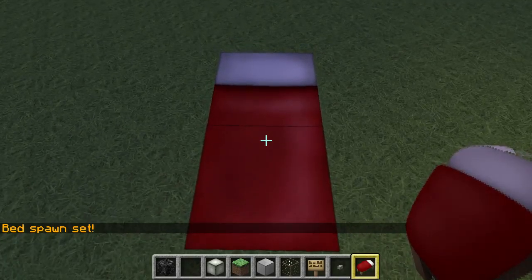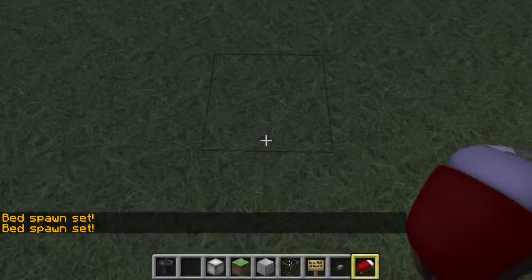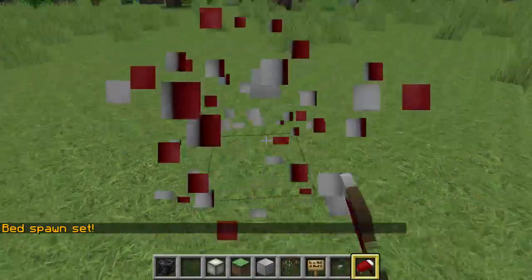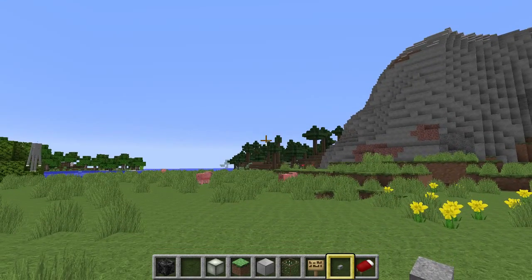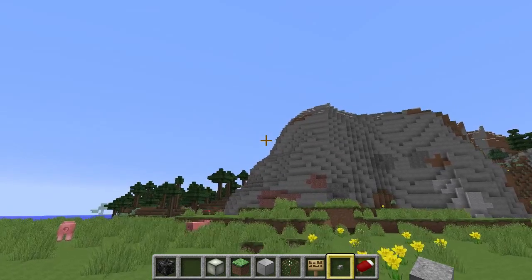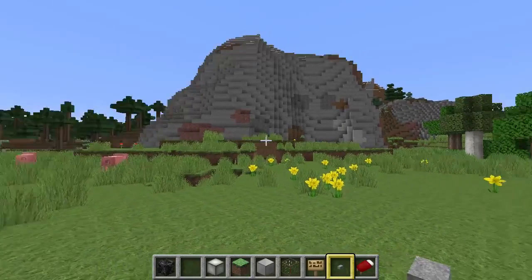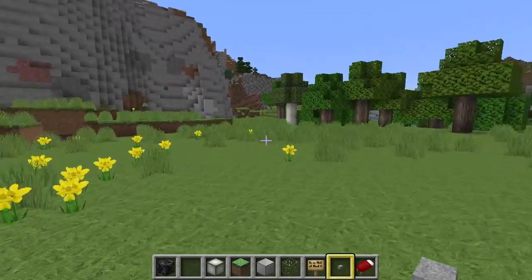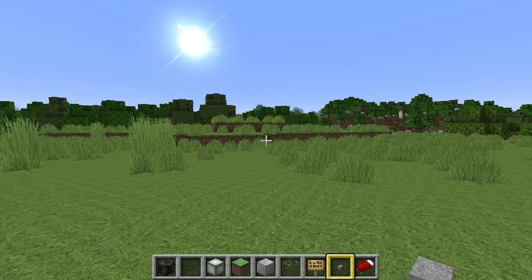I also got the texture pack working in 1.9. I also have a server because I want to test different plugins. Right now I have two plugins: Essentials — which covers essentials chat, spawn, and whatever — and the second plugin I have is called Lift.